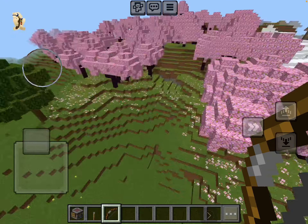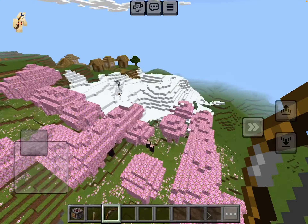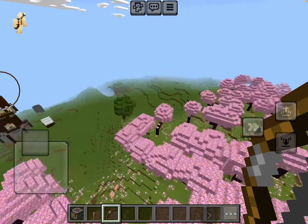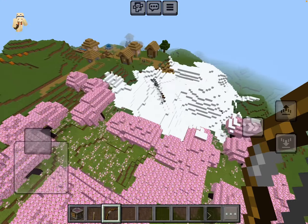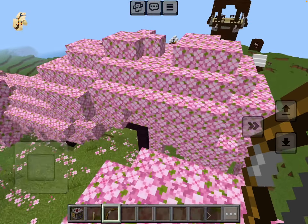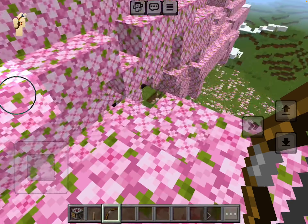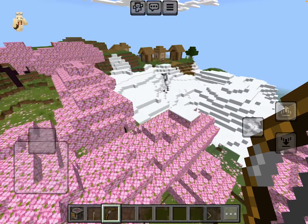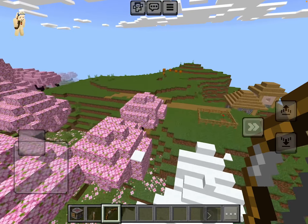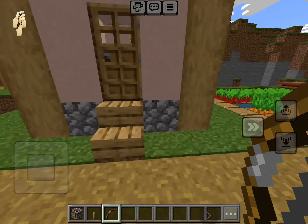I also spawned in a weird seed — there's an outpost and a village, and they both spawned into a cherry grove, which were added in the last update, 1.20. Now it's 1.21 and we don't know the name for that update yet. Does this village have a crafting table?